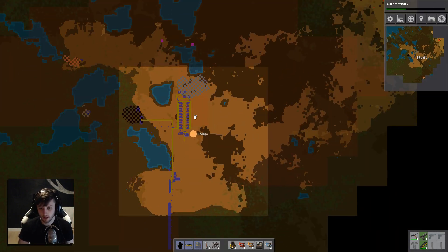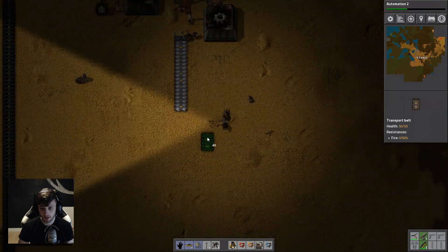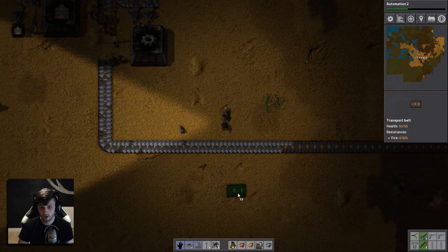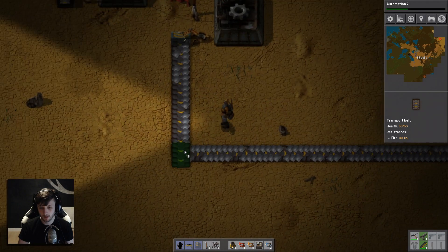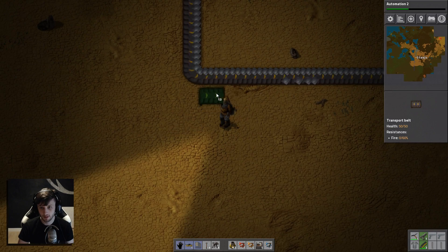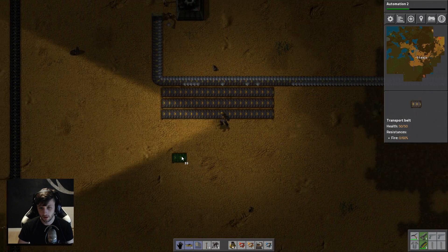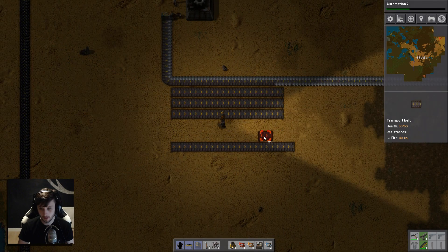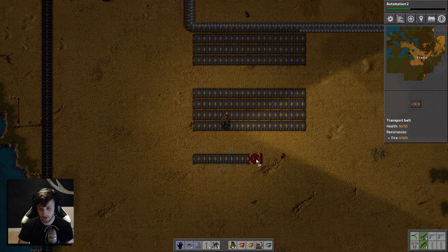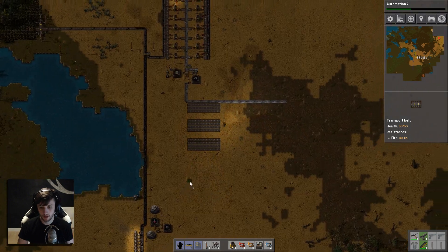Let's hop down here and what I'm gonna do — I'm gonna try and get my main bus running to the right. We'll have all of our smelting on top and all of our crafting on the bottom. So let's start off with my main bus here. That's far enough away — that'll be the top of our main bus, and we'll have four down here, a space of two, and then the four for copper, space of two, and the four for other junk. Sweet, and that should probably do us.